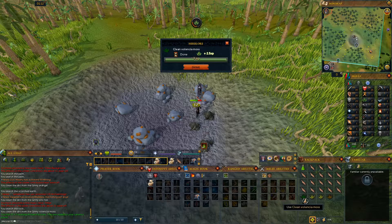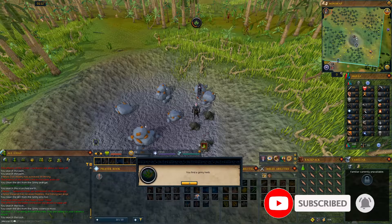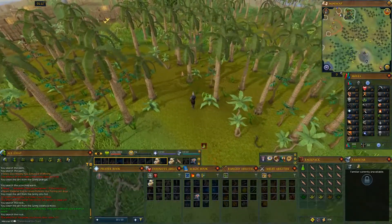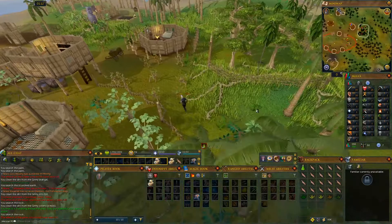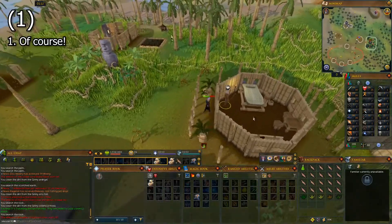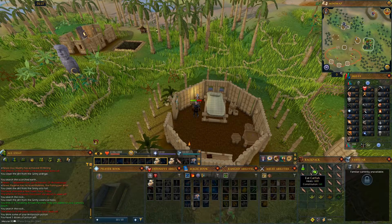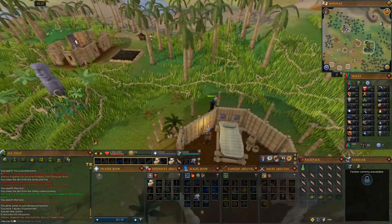Clean the herb and let's return to Triphidus. Talk to Triphidus and select chat option 1. This next part will be a little bit difficult because you will have to run away from aggressive mobs. Let's go back to where the harpy bug swarms were and head west until you see a cave.